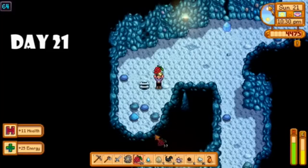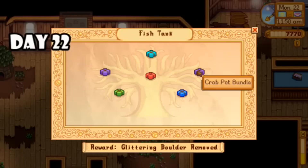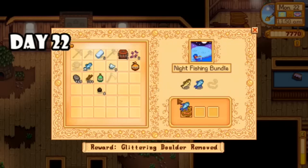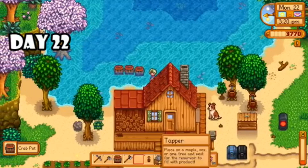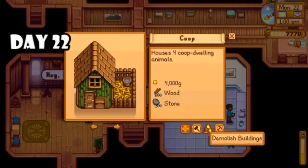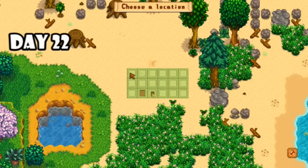Day twenty-one I harvested some potatoes and noticed my strawberries were finally ready to harvest, giving me some much-needed income. I then headed to the mines and got to level 65. Day twenty-two was pretty awesome — I finished my crab pot bundle, which gave me some crab pots to start passively increasing my fishing skill. I also put a lot of things needed for my other bundles together, so I'm really close to finishing a lot of them, which gave me a plan of what to focus on next. I put my crab pots to work and finally built the coop.